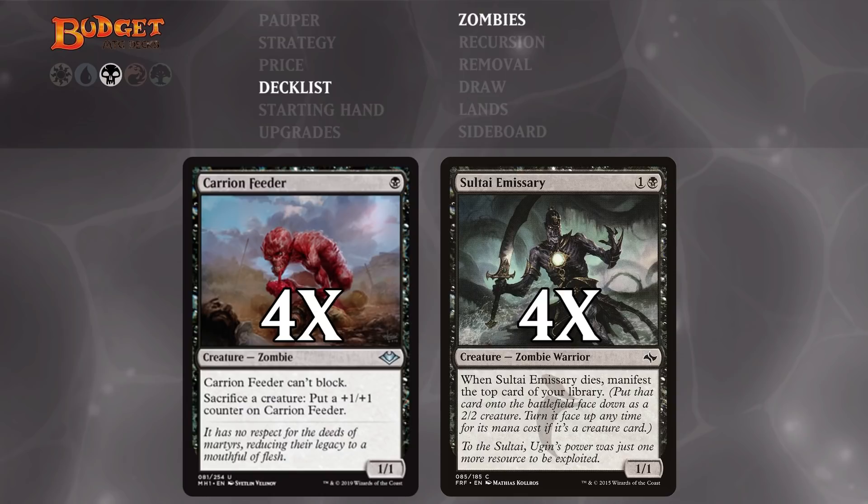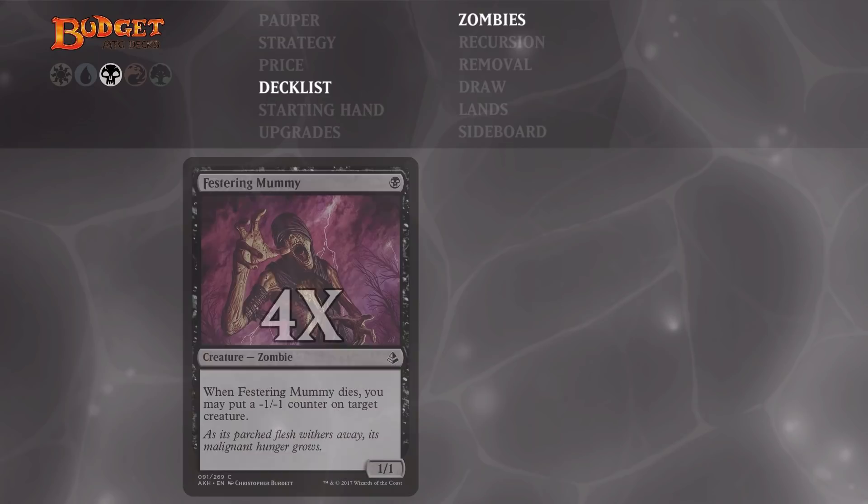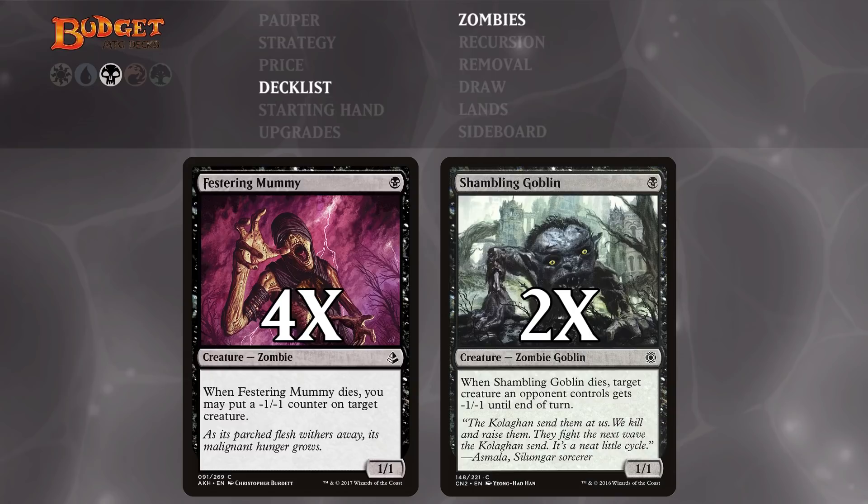Carrion Feeder is definitely the heart and soul of this zombie deck because it's so important for us to be able to sacrifice our stuff for free at instant speed. The next zombies are Festering Mummy and Shambling Goblin. Both are kind of the same — they're cheap, they come in as bodies, and we can either sack them or they can die in combat, and we can usually kill something bigger than they are.